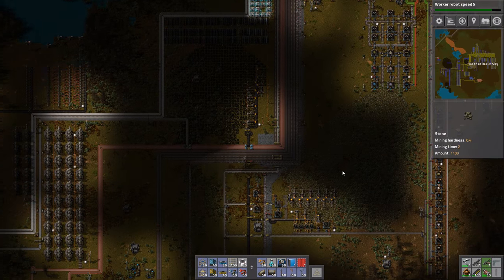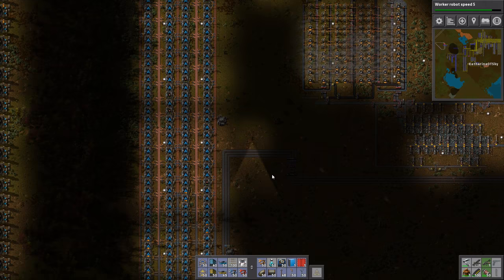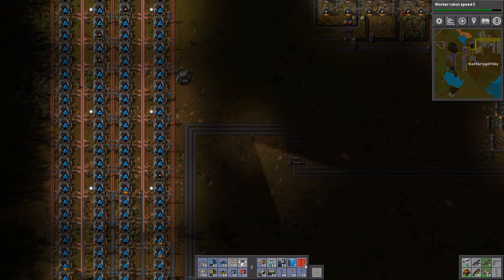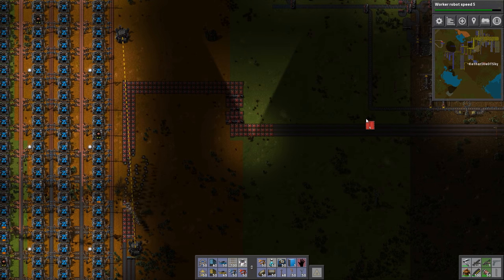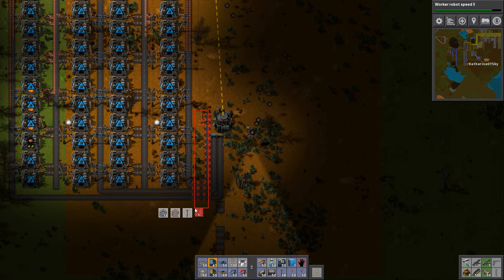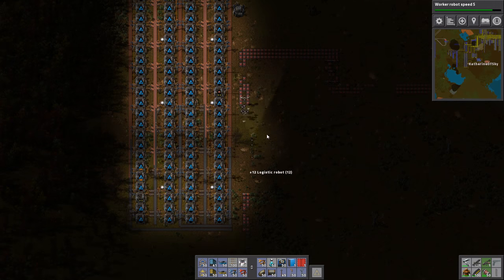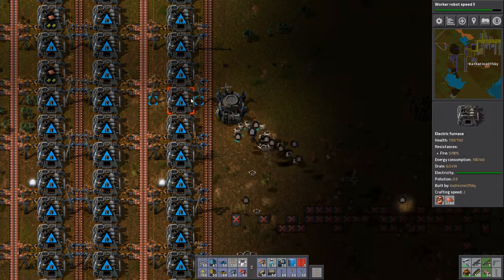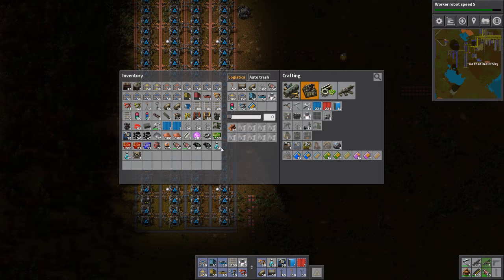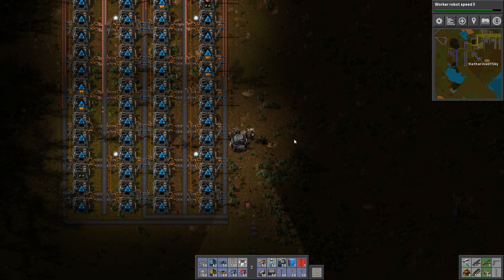So let's get these furnace lines going — we now have space. Let's get rid of these belts first. I think I'll get rid of this robo port as well, because it's in the wrong spot. Is this one okay? That one is okay — it lines up with this one. Looks like it's going to take out two furnaces, but that's okay — it's not really that critical. I don't really mind that much, just so long as it doesn't take out more than that. I'll put that one there.